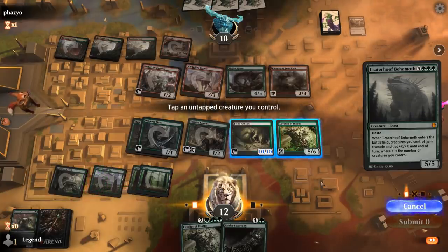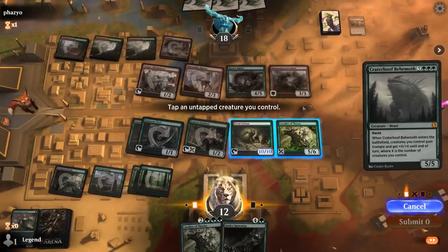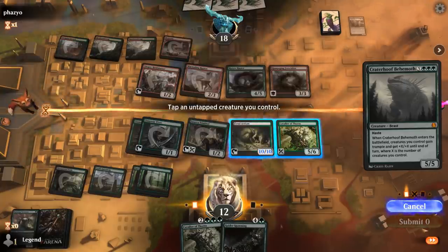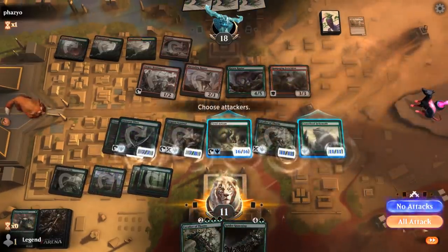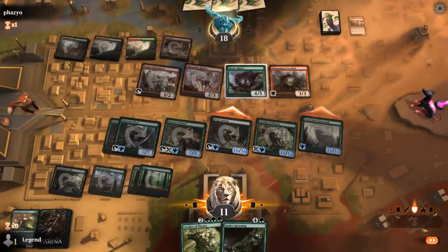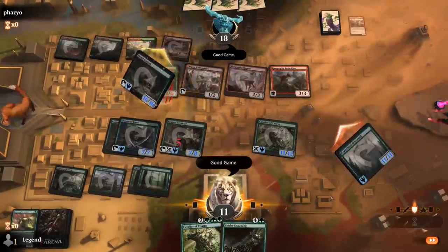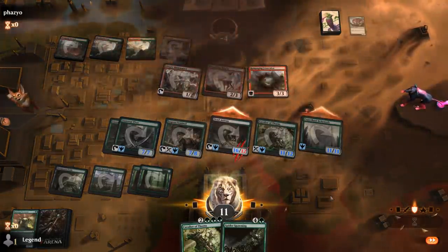There's a Spider Spawning but I don't really want to take 9 damage from Ferocidon. I think this is already lethal. I have to tap Cavalier of Thorns — is it still lethal? We'll have 6 creatures, both get +6/+6, so a 16 trampler and an 11 trampler: 27 trample damage, opponent has 8 toughness. Barring any interaction they should be dead. If they hadn't played Ferocidon I definitely would have cast Spider Spawning first, but there we go.